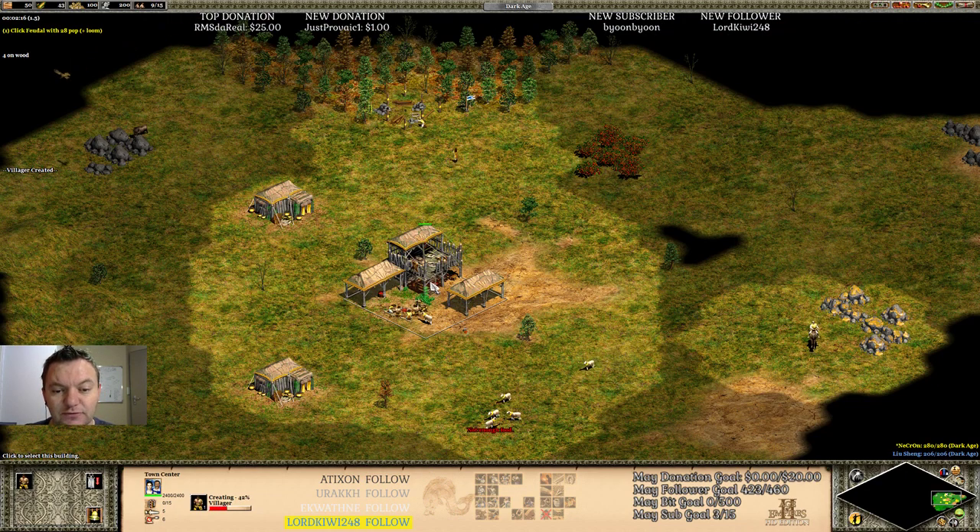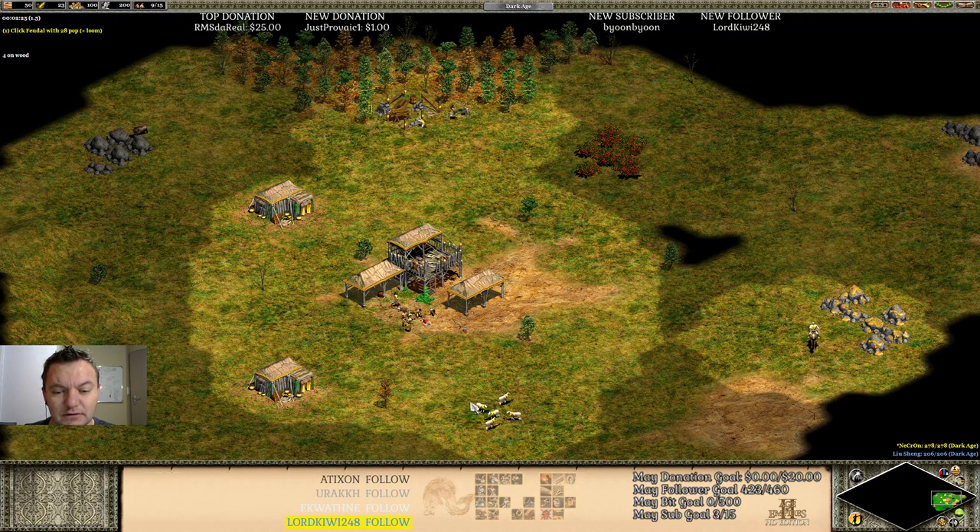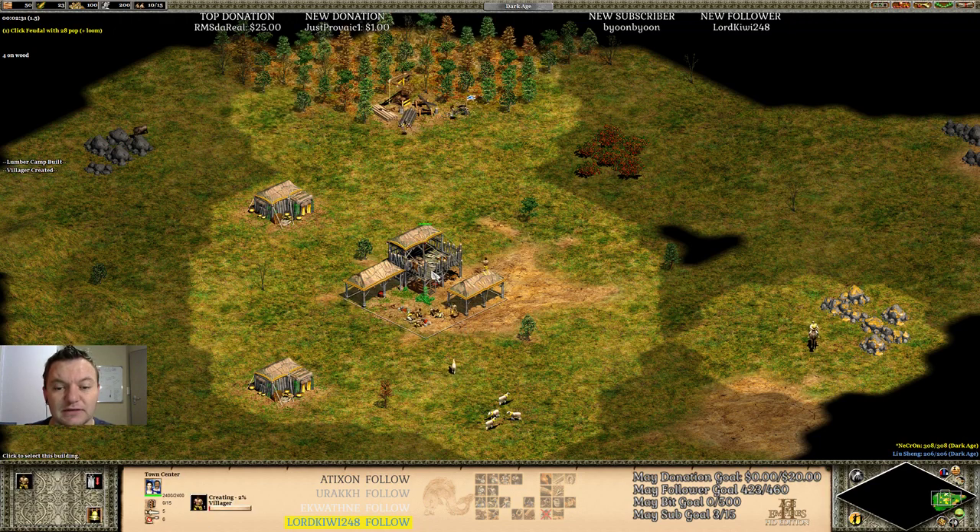That is what you lose marks for the most on this scenario — town center idle time. You need to avoid having your town center go idle at all, both in the scenario and in game. Your town center should always be doing something. So that's the fourth villager going to wood now.